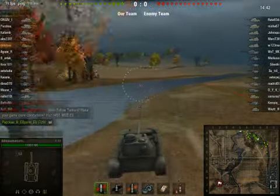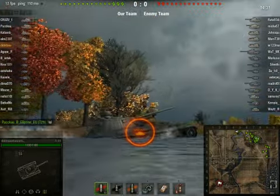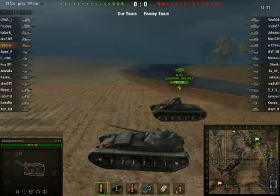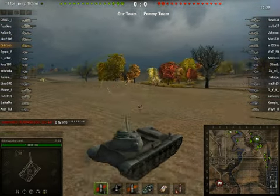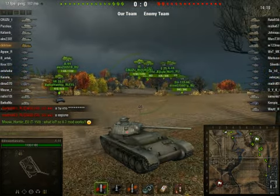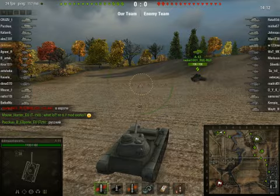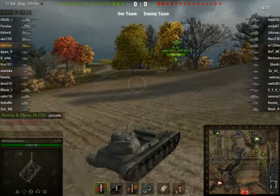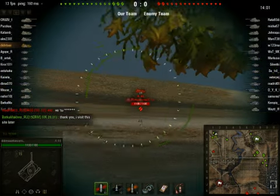I should probably turn down my graphics because I'm recording. This is actually a pretty small tank. Here's our brother A43, let's just keep rolling up here — normally where the mediums go. Looks like we got a 2801, S122, 244 coming up. Contacts on the other side of the map, can't even see them. Enemy A44 is already over here — how fast is that thing?